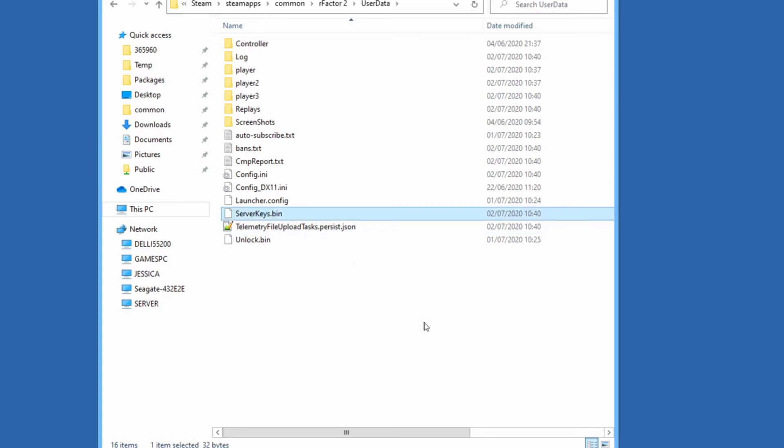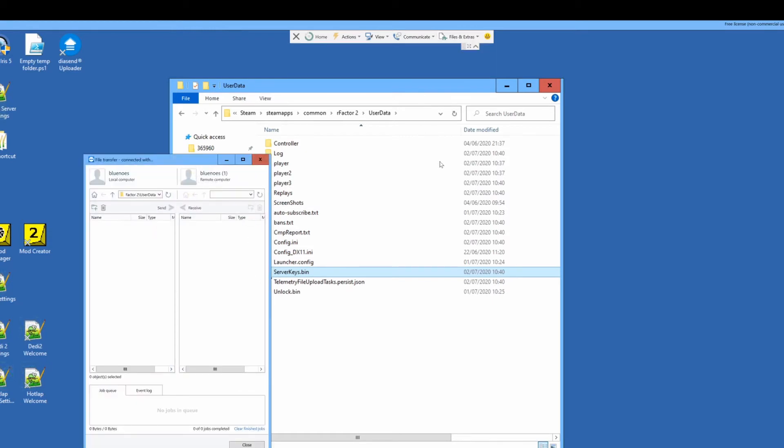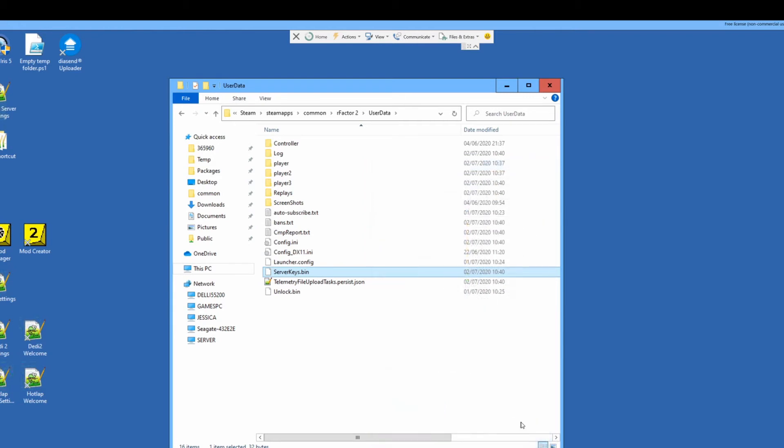Now what I need to do is transfer that server keys.bin onto my machine where I play the game, which is my full version. So if we use the file transfer option in TeamViewer — this should be pretty much preset already — I'm in the rFactor 2 user data folder on my games machine, and this side is the server machine. So what I need to do is grab that server keys.bin and send it to the same folder over on my games machine. That's done.